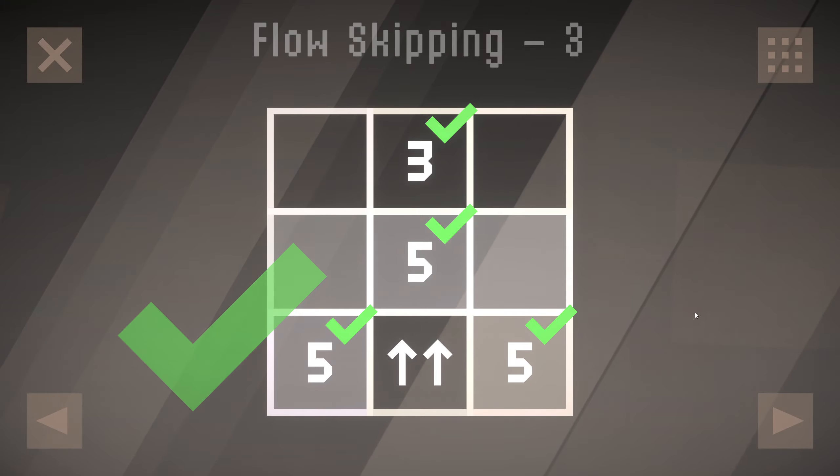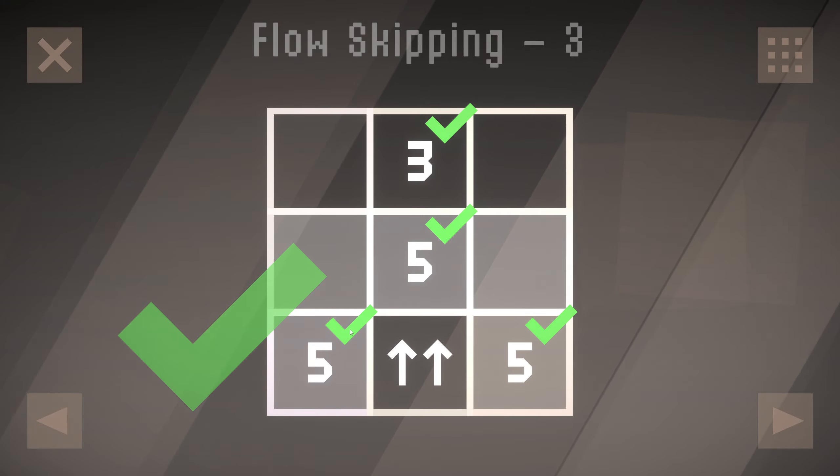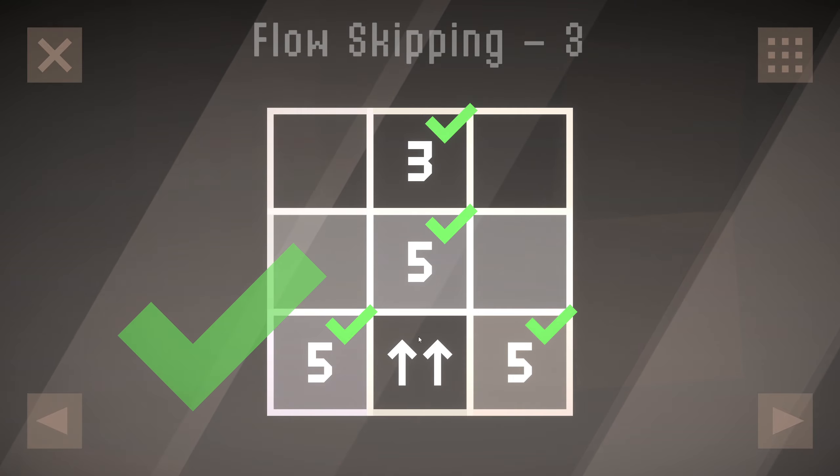Flow skipping three. That seemed simple enough. We just take the fives and group them all together into a group of five, and then the three is left alone, ignoring the double arrows.